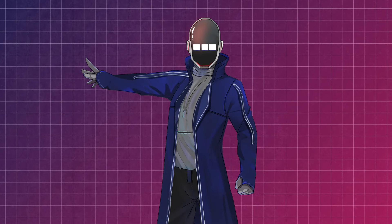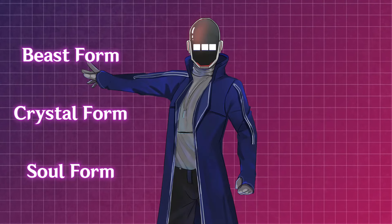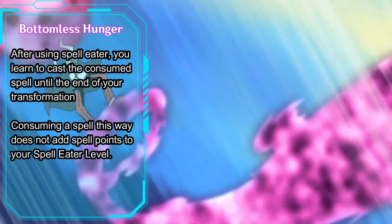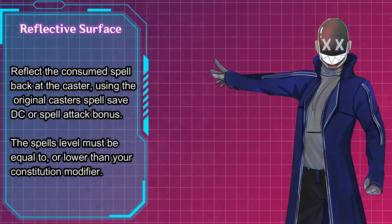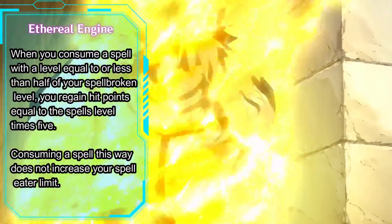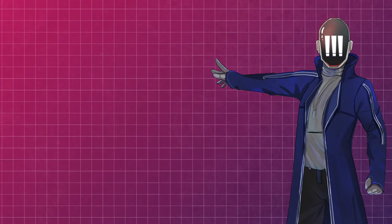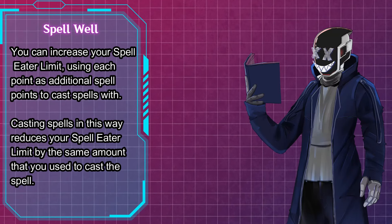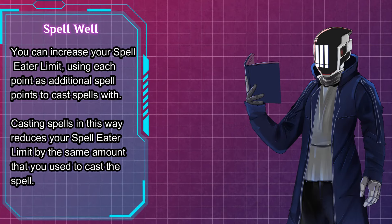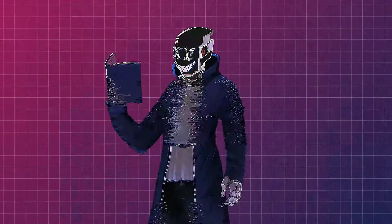Moving on to the mid-game levels: you get your ASI at level 8, and at level 10 each form gets a different once-per-day use of Spell Eater. The beast form gets to learn the spell they consume and can cast it as their own until the end of their transformation. The crystal form can reflect the spell back at the caster like pulling out an Uno reverse card. Fitting for the soul form, since they're made of magic, they get to heal off the spell they consume. At level 11 you get Spell Well, letting you use your Spell Eater limit as a second pool of spell points — that's 22 to 27 additional points depending on your Constitution.